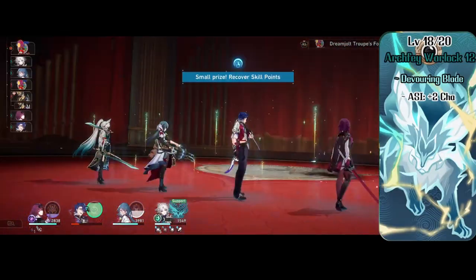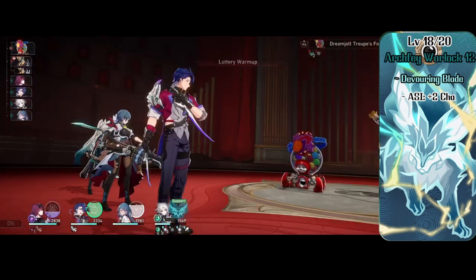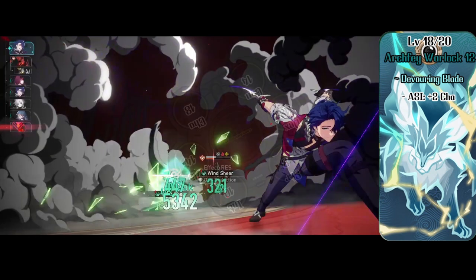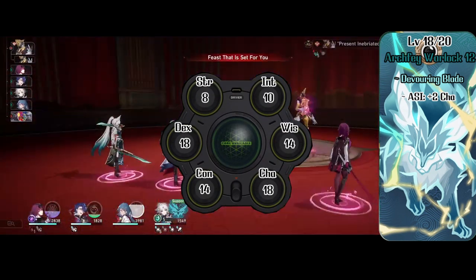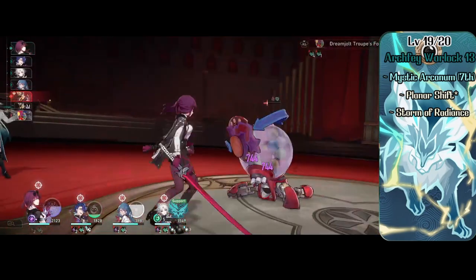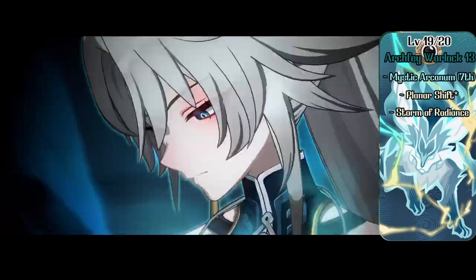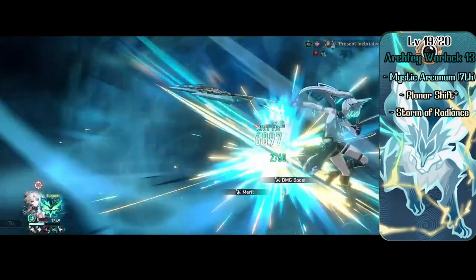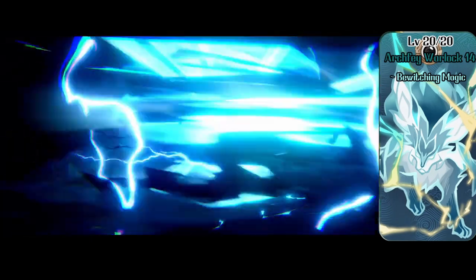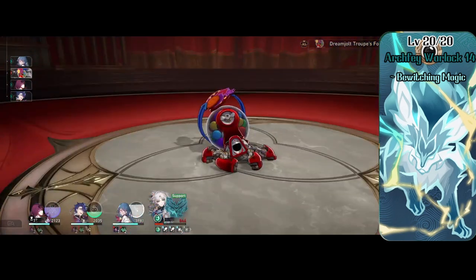Level 12 Warlock gets Faischau her final Eldritch Invocation and ASI. The invocation is Devouring Blade, letting her make 3 attacks as an action instead of 2, and her ASI is +2 to Charisma making it 18. At level 13 Warlock she gets Mystic Arcanum again for a 7th level spell cast once a day for free — she picks Planar Shift — and picks up another 5th level spell, Storm of Radiance. At level 14, her final Warlock level, she gets Bewitching Magic, allowing her to use Misty Step for free as part of the same action used to cast a leveled enchantment or illusion spell.